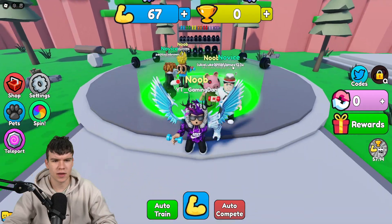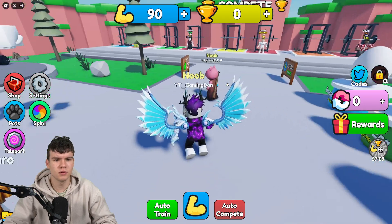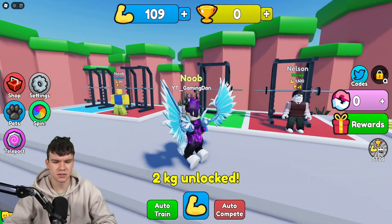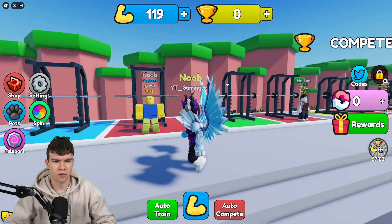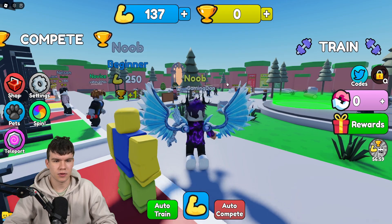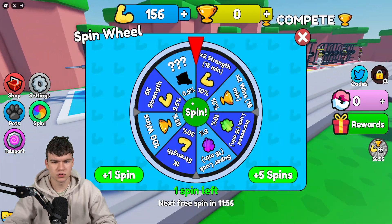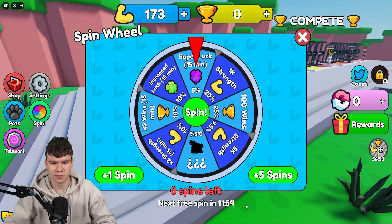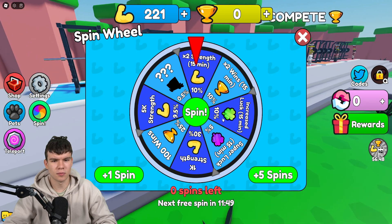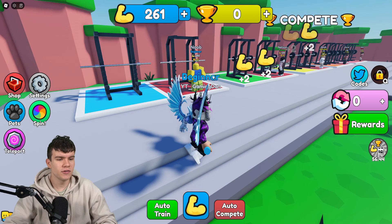We need to pick up a weight — there we go. So inside Overhead Press Simulator, we keep on clicking and then we compete against opponents. There's a noob over here we can compete against, but it does require 250 strength. We've also got a spin, though we've got zero spins left right now. We do have a double strength boost for 50 minutes, which is nice.